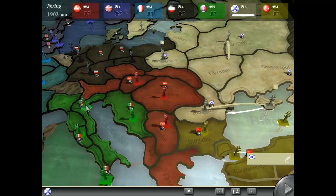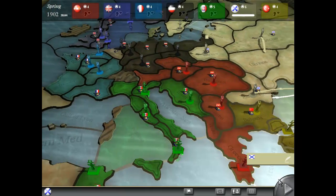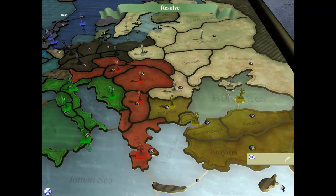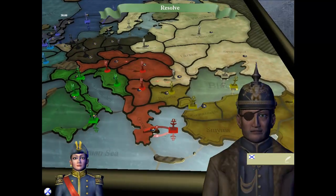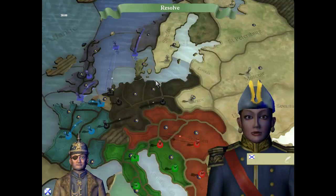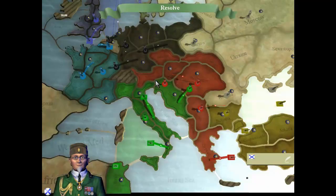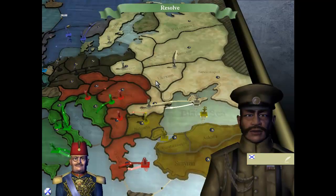Who spawned a fleet in Venice? Why would you spawn a fleet in Venice? That's dumb. He didn't move Rome at all. Yeah, we're fine. Norway moved out. Yes — that is everything I wanted and more.